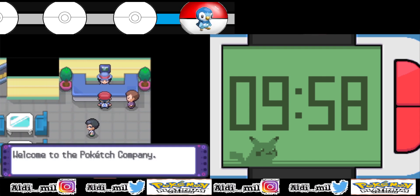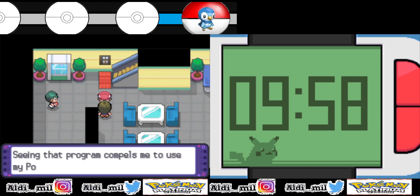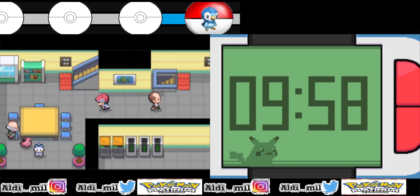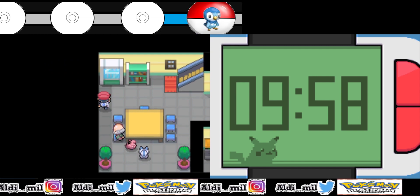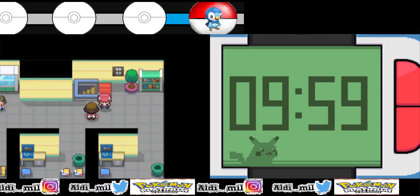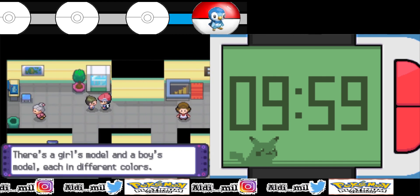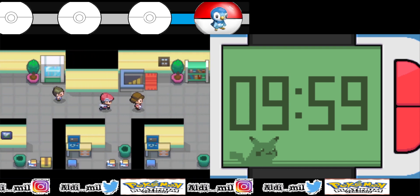We have to get the gym badge first, so now we're going to this place. The first Team Galactic base is in the west, which is our destination, but the second one is to the north of this place. Once you go west and defeat the first team, you come back here to this location and then go to the president again.